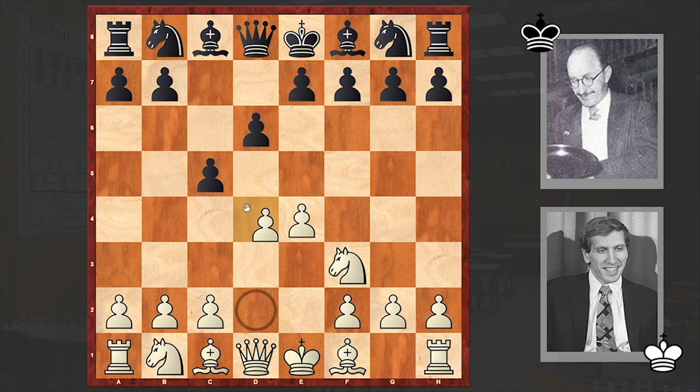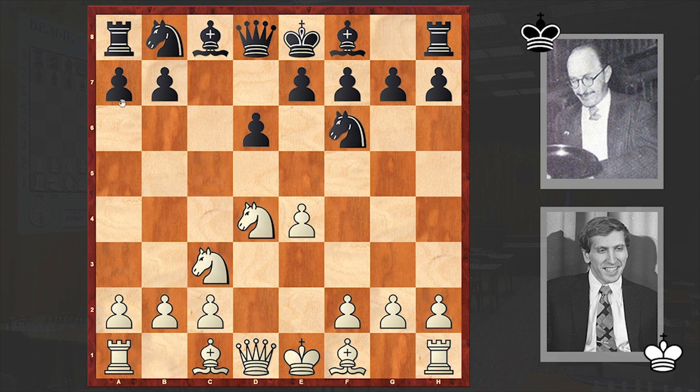The opening moves went: Nf3, d6, d4, cxd4, Nxd4, Nf6, Nc3, and a6 — the Najdorf variation. Against this, Fischer chose the Adams Attack with h3, a system where the h-pawn comes to support a kingside pawn push.